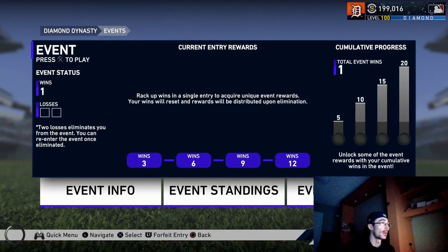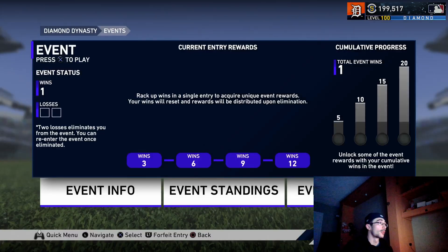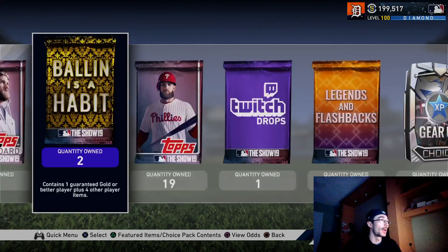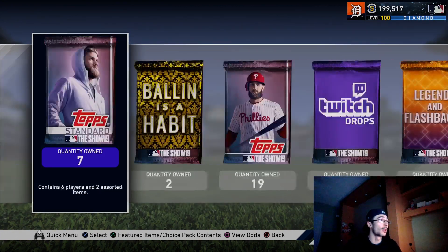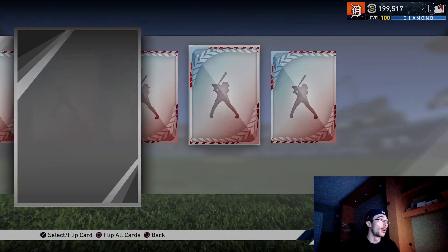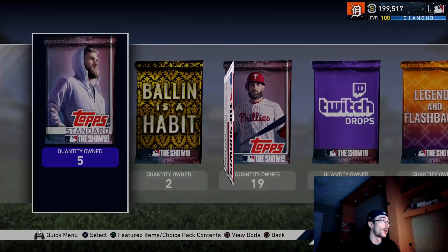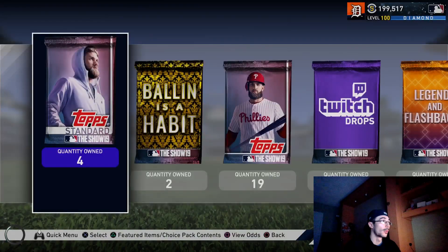We'll go ahead and open up a ton of these packs. It did indeed give us 300 stars and we'll get the boss as well. I have a lot of packs to open from conquest rewards: a couple Ballin' as a Habit packs, a Twitch Drop pack, a monthly award pack, legends and flashback packs, a couple choice packs, plus the 200 and 300 program star cards. So far just a bunch of bronzes and silvers, but all these cards will be exchanged into gold cards and I'll make a profit — all these packs were free.